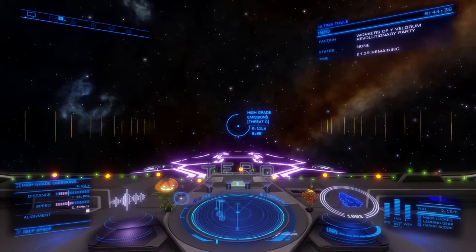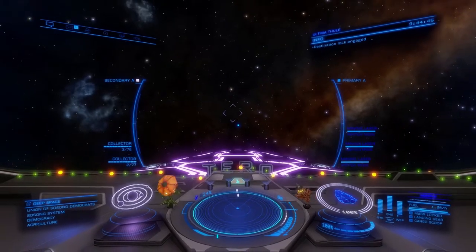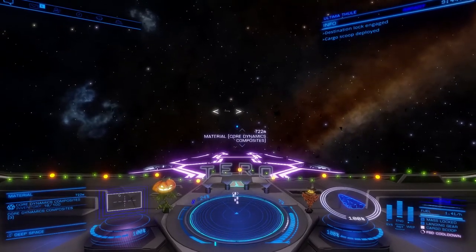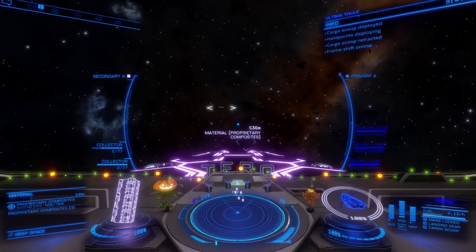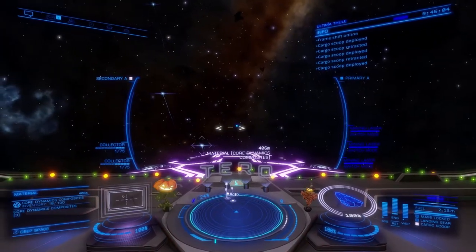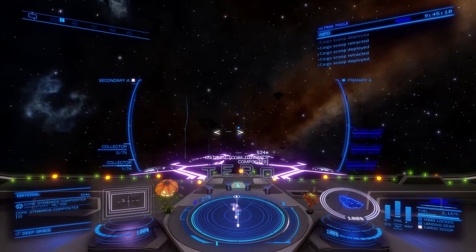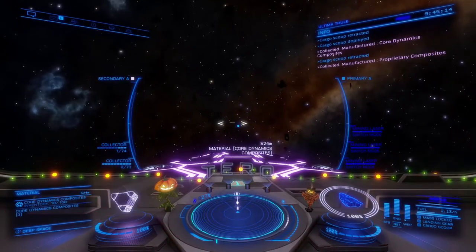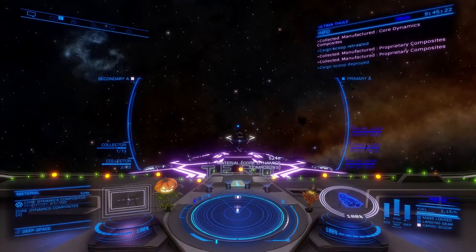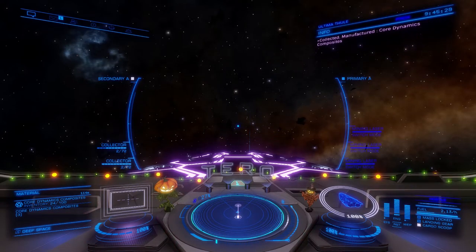You can go ahead and farm the emission spawn like you normally would. Like in this one here I did in Federation space that's in a boom with a high population, so I could find these Core Dynamics Composites. I normally bring about 60 to 70 limpets when I do these, because I'll usually max out two or three different grade 5 materials on one run. About 35 to 36 limpets for every 100 materials you want to grab is what I like to factor in.